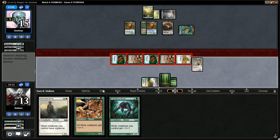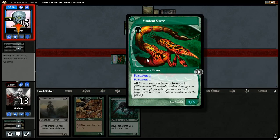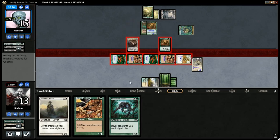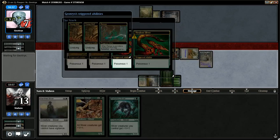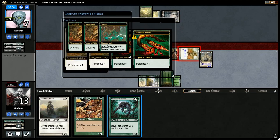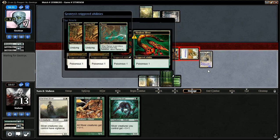Next turn's going to be a pretty big turn too. Maybe I'll play the Sentinel Sliver instead. The double poison is pretty scary for my opponent. It really makes blocking not optimal. He uses his blocks — looks like I'm going to get in with 8 damage and 4 poison. We're doing okay here.